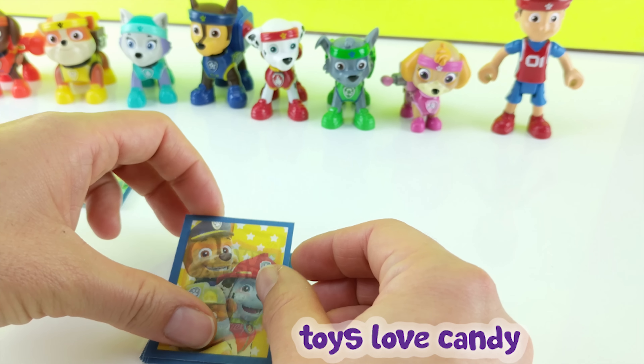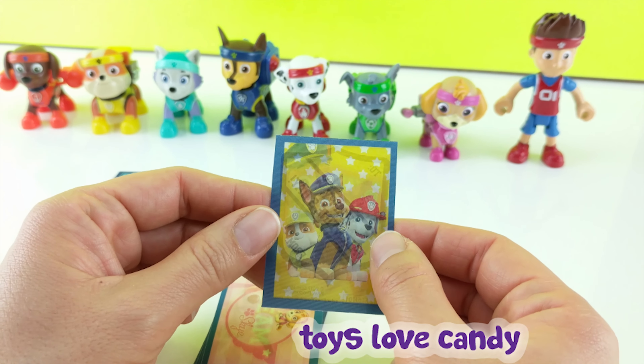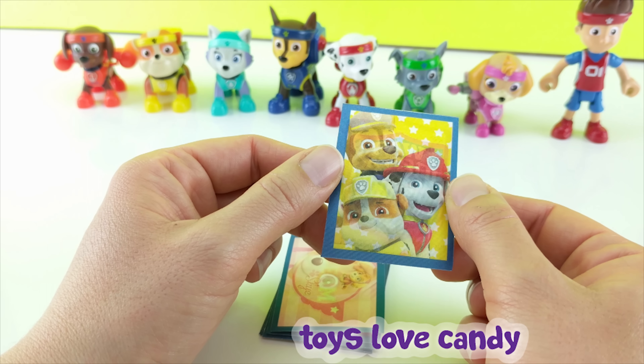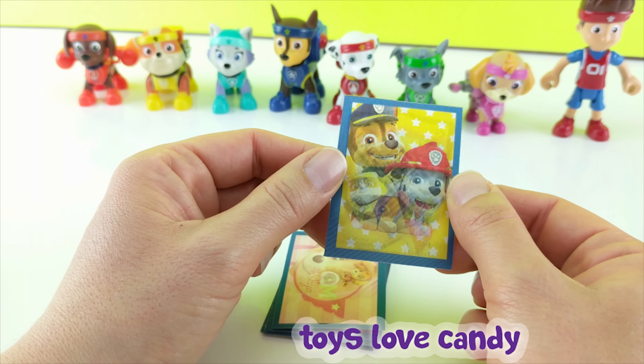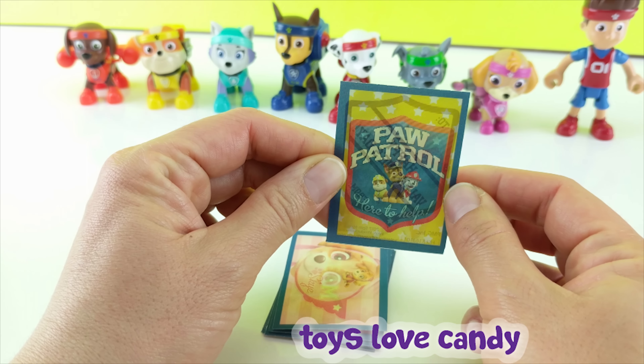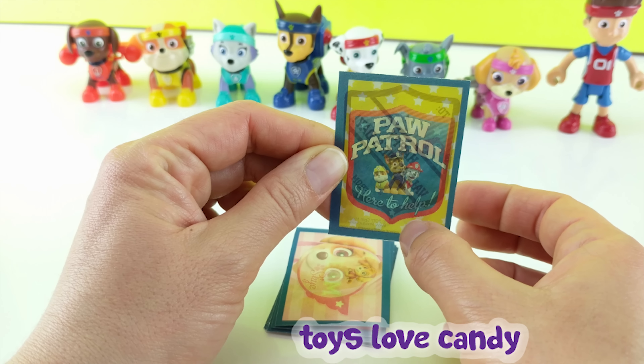Let's look at the next one. It looks like we have three of the boy pups — Rubble, Chase, and Marshall. You tilt it up and it's a close-up picture of them. Tilt it down some more and it's a badge of them. And it says at the bottom here to help.